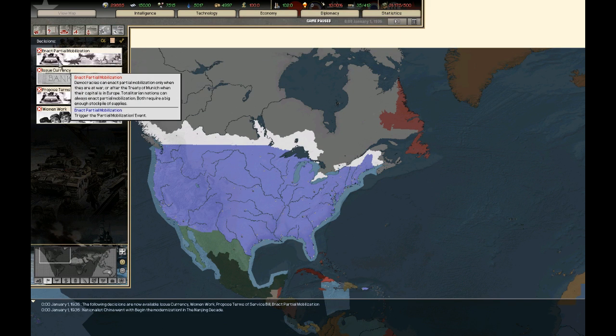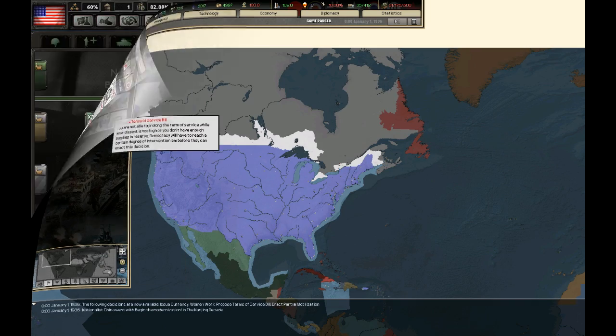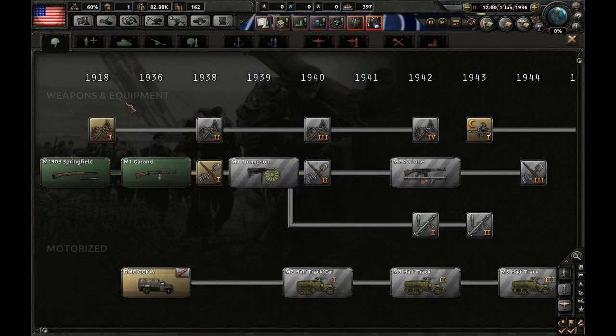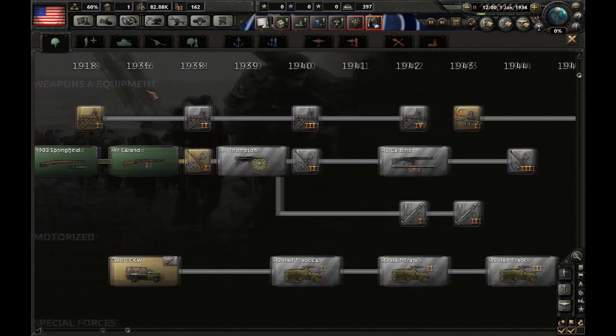Decisions are essentially a way to fire events when you want them to fire. Moving on to research. Research in Hearts of Iron 4 is quite interesting; however, it is quite simplified from Hearts of Iron 2, as you will see.